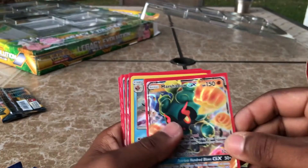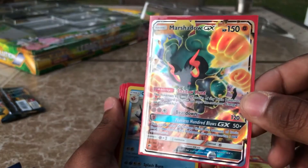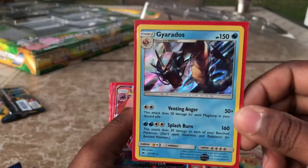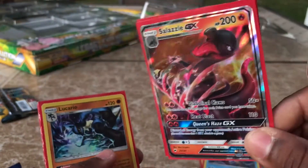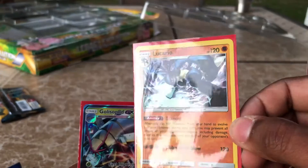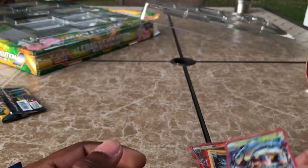We have the Marshadow GX, and it is also amazing looking. These Dollar Tree Packs came in clutch — just look at the amazingness. We have a Gyarados Holographic looking fierce, shiny, and holo. Two Salazzle GXs, very nice cards. A Lucario Holographic Rare, very nice. And we have the Golisopod GX to end things off, which might be one of my favorite pulls of the day along with Mega Venusaur. And we have these two pins.